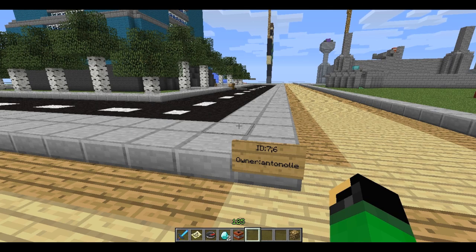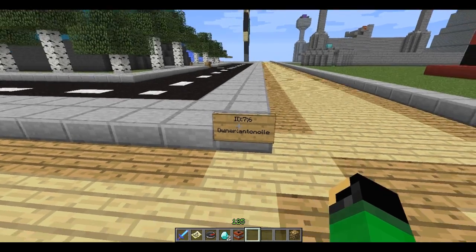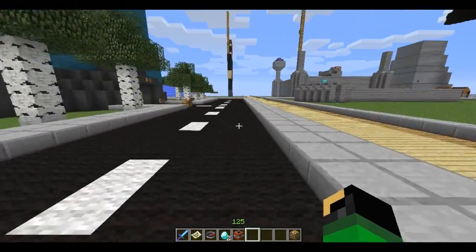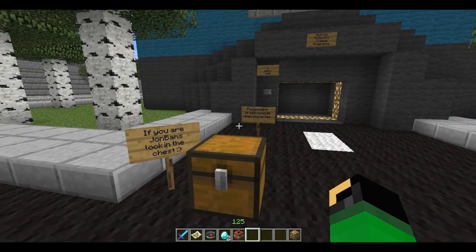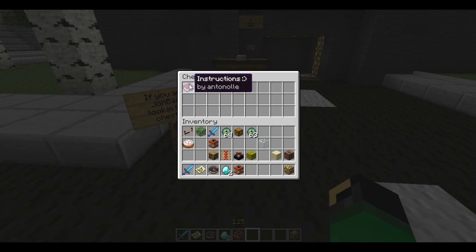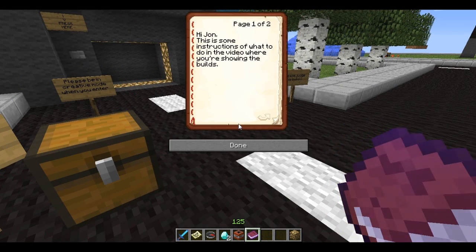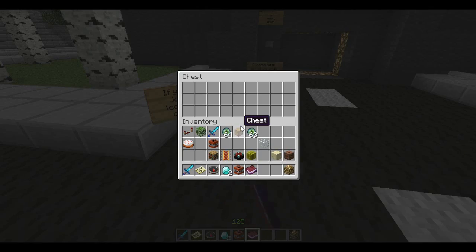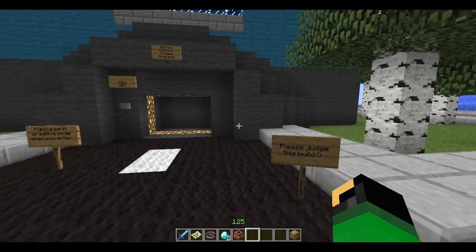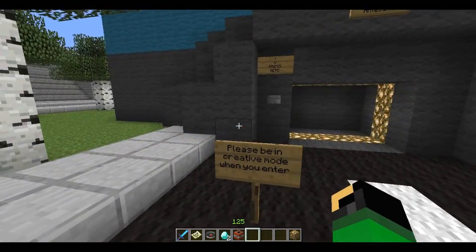We have the plot of Antonelle. Right side of the road — I'm in the U.S. 'If you are Jon Bams, look in the chest.' I happen to be Jon Bams. Instructions! This is some instructions of what to do in the video where you're showing the build. 'First enter and follow the signs to take the elevator up to the top. Please show the different levels.' There's a lot of stuff to read. 'Your awesome videos. P.S. My YouTube name is Anton.' Well, you're awesome, man.